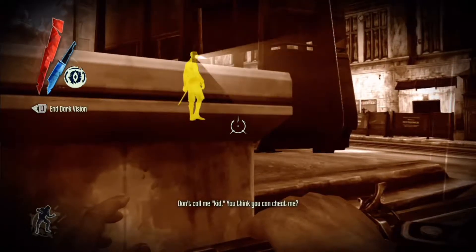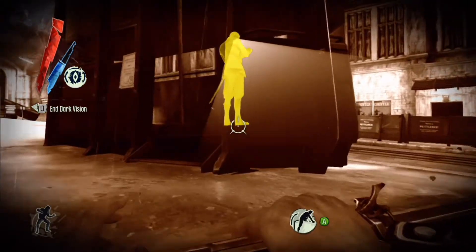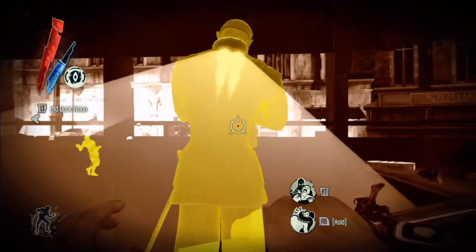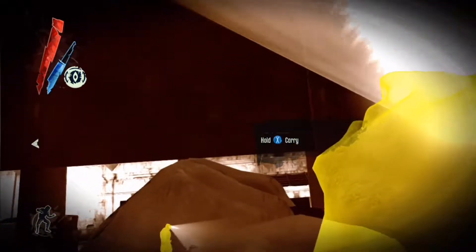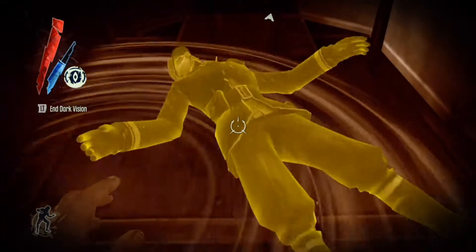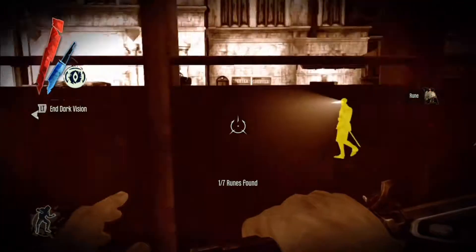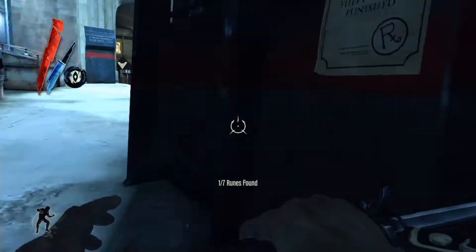This guard will just walk over here, and then we're going to knock him out. To do that: go behind him, crouch, and hold right bumper. Hold right bumper, then hold X — you'll pick him up. Then drop back down and drop him right there. You can hear the noise it made. The guards didn't see a thing.